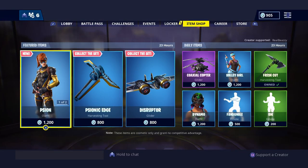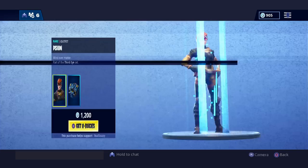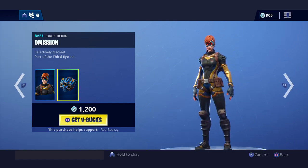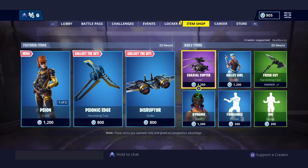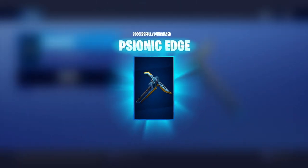Alright, so as you guys can see, we ended up getting new skins and a new pickaxe once again, and a new glider as well. I was not expecting this because it's been like a bunch of days in a row where we've got new stuff. Here's a female version of the new skins and we've got the male version right here. So 1,200 V-Bucks, and then we've got a new pickaxe. Looks pretty cool — I'm going to go ahead and buy it.